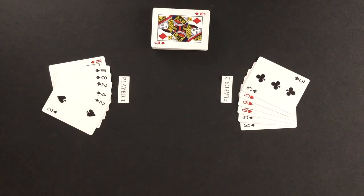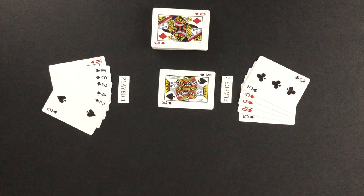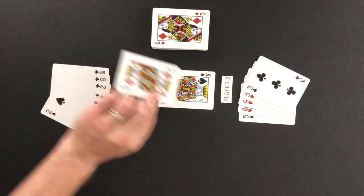Going back to the hand that was dealt earlier, I have flipped up each player's cards for you to see. In an actual game, you will keep your cards hidden from the other players. The non-dealing player will lead the first card. Player two leads the king of spades. Player one will have to follow suit by also playing a spade, or can play a trump suited card of diamonds. Player one decides to play the king of diamonds.